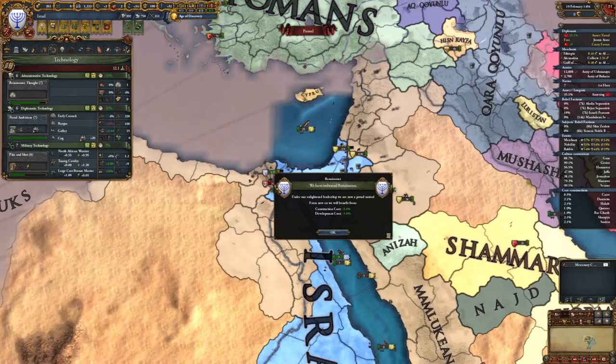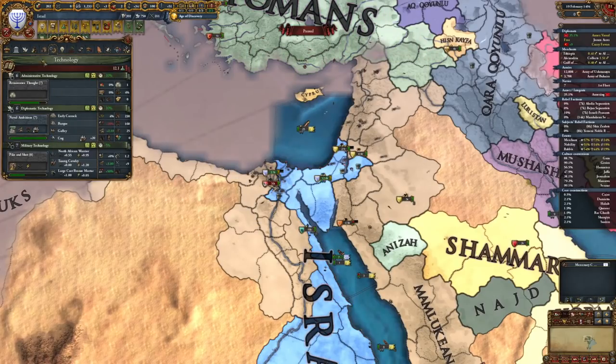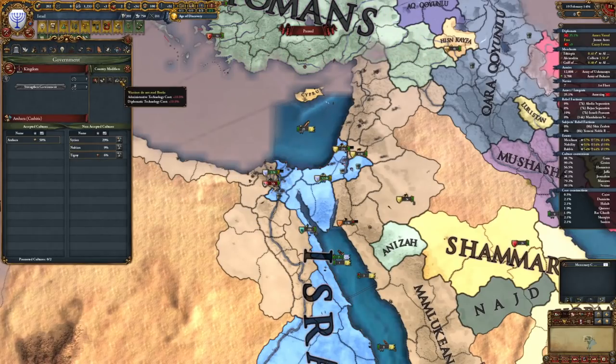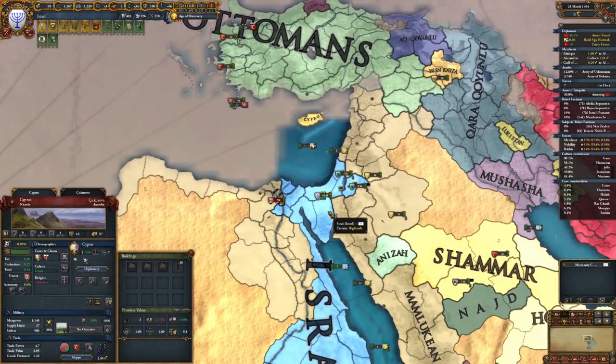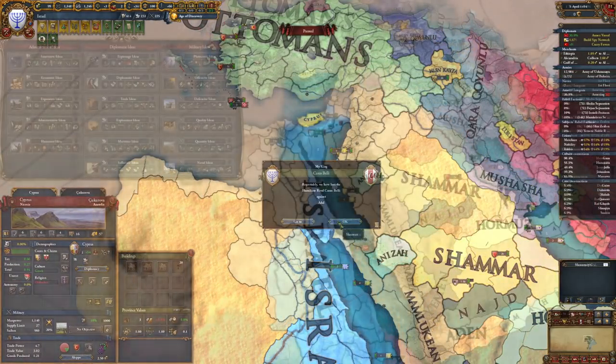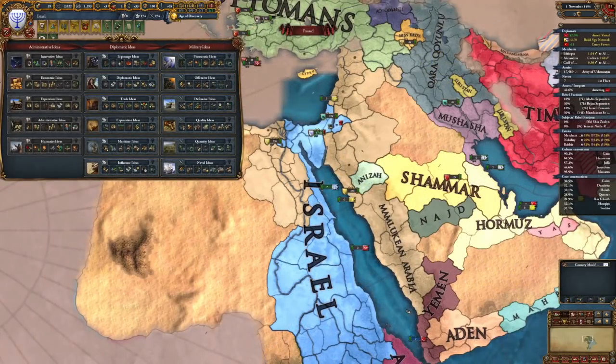From here on out the future is up to you, but if you want to erase Egypt as is tradition, you can avoid truce timers and reset them by declaring war on Mamelukian allies or their guaranteed neighbors like the island of Cyprus. If you are an Iron Man Israeli, the strategies of this guide will also allow you to obtain the Shemot is not achievement, given that you convert your country and have the Jewish community Torah aspect enabled. Baruch Atah Adonai, and the best of luck on your try.